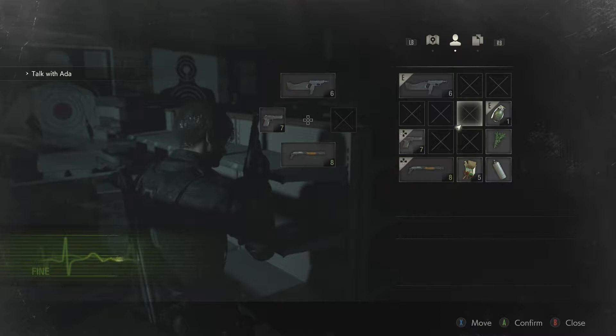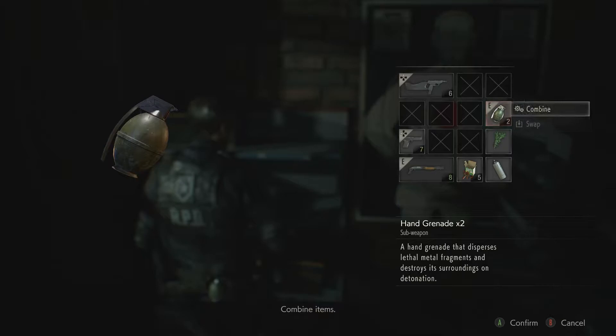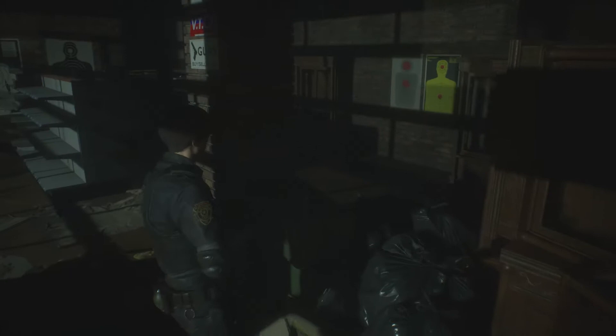Let's go ahead and put our healing items down here, just get organized real quick. We are pretty light on handgun ammo, but I think that's okay for now. That's a proper shotgun right there. And there are, of course, plenty of armaments in here, which makes a lot of sense — it is a gun shop after all.